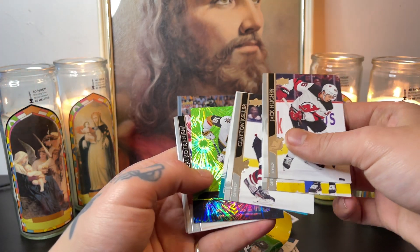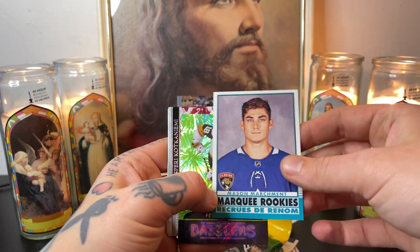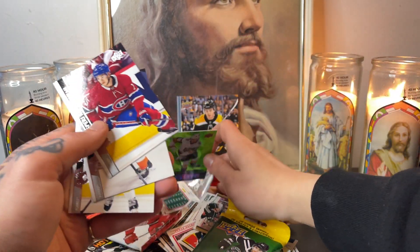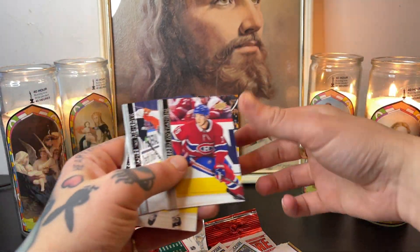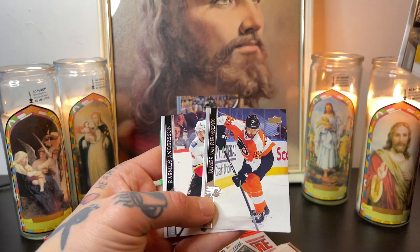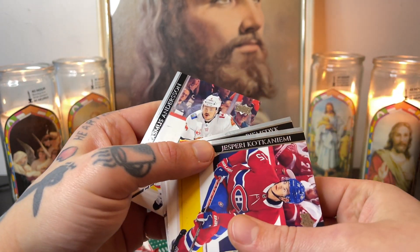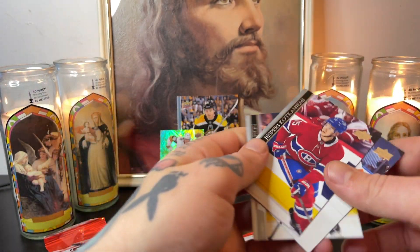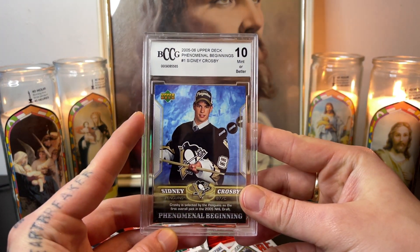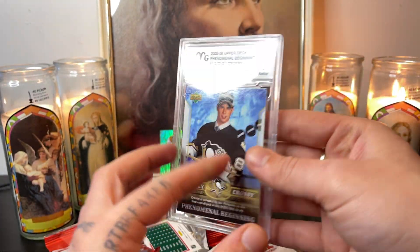Peyton Keller — what do we got here? Marquee Rookies, Mason Marchment. Peyton Krabs green dazzler — I like that one, we'll take that. Rasmus Andersson, James van Riemsdyk, and Kokanemi. That pack wasn't too bad I guess. This was the free gift — there's probably a million of these on eBay right now like there usually is with products like this.